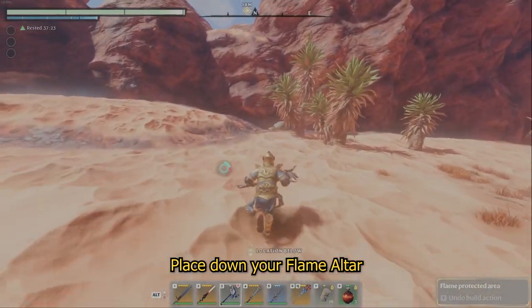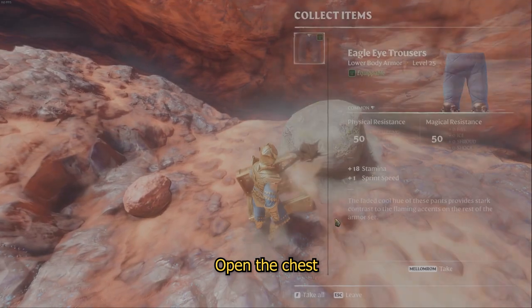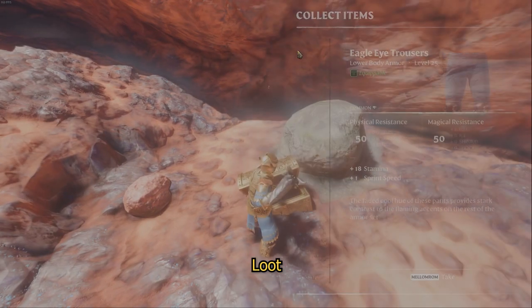Place your flame altar, open the chest, loot, log out, log in, and repeat until satisfaction is reached.